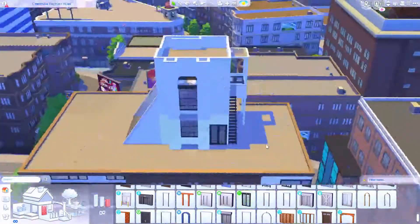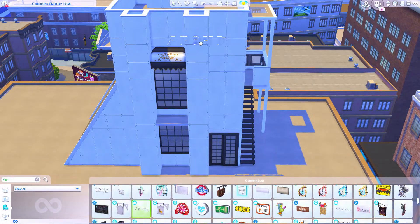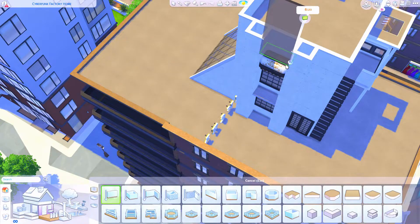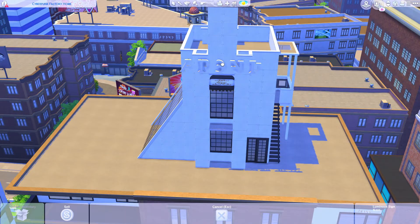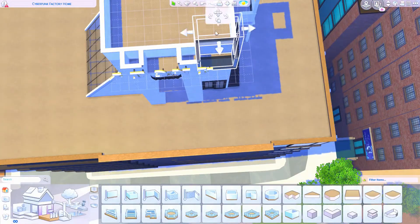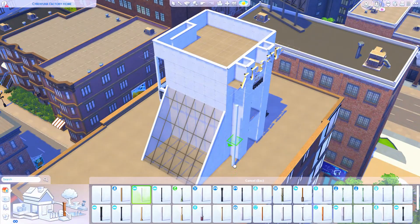And of course, we're building in San Myshuno from City Living, which makes a lot of sense. I did want to do it as a penthouse on the top of an apartment complex. Even though you would probably see a factory more so on the ground, it just looks so pretty at nighttime with all of the lights of the city to accent and complement all of the colors. So it just made sense to build it up here and do something very aesthetically pleasing and industrial like that.